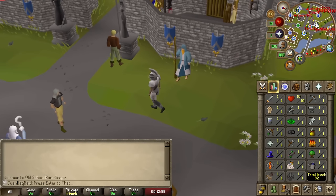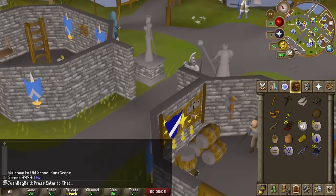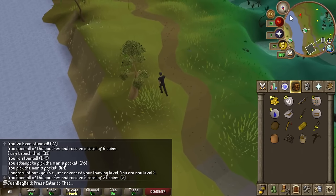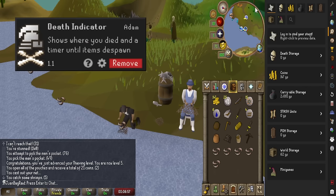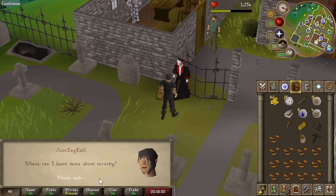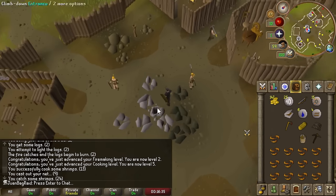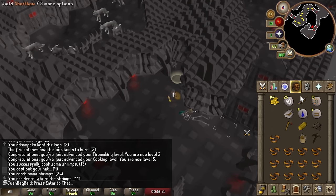First big goal is prayer and we're gonna do this super different from how I've ever done it before. I think I'm gonna go get my 10k from the security stronghold right now. The stash units and death timer plugins downloaded from Moonlight are definitely gonna be very useful on the Ultimate Iron Man. We're gonna take advantage of the count check to go to the security stronghold and risk it for the 10k - I got my shrimps and I'm ready to send it.